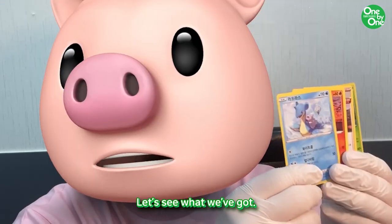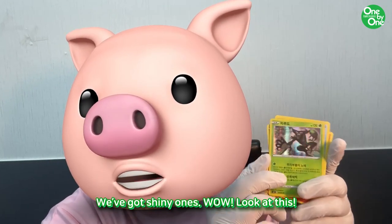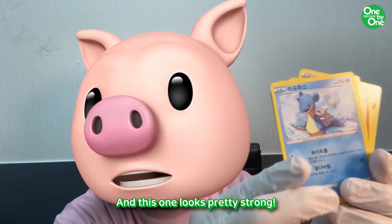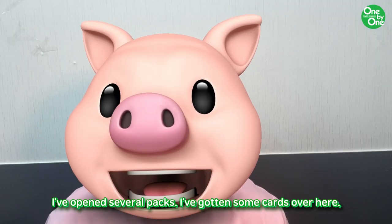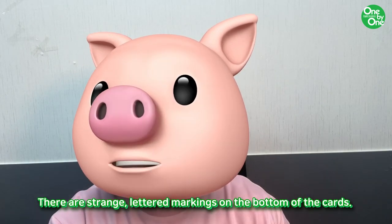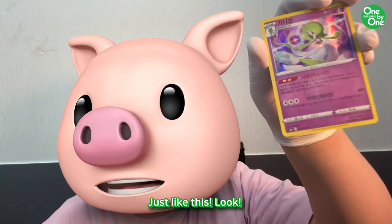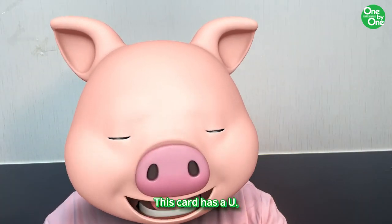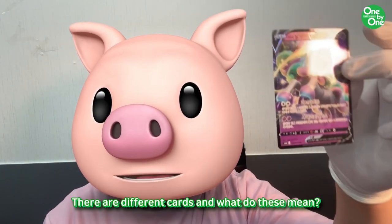Let's see what we've got. We've got shiny ones. Wow, look at this. And this one looks pretty strong. I've opened several packs. Now I've gotten some cards over here. There are strange lettered markings on the bottom of the cards, just like this. Look — this card has a C, this card has a U, this card has an R. There are different cards. What do these mean?